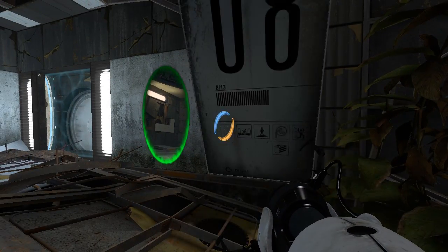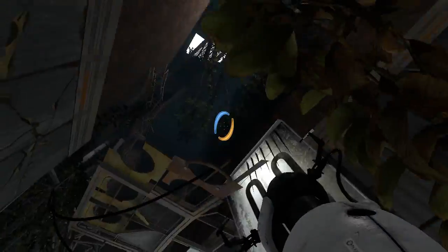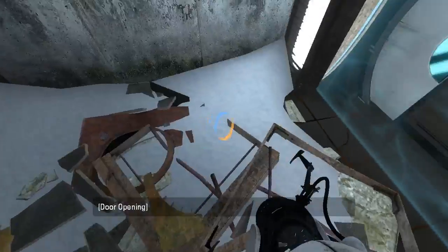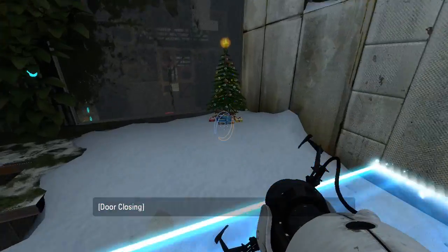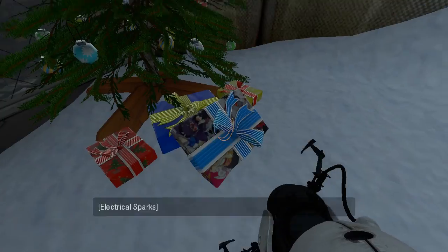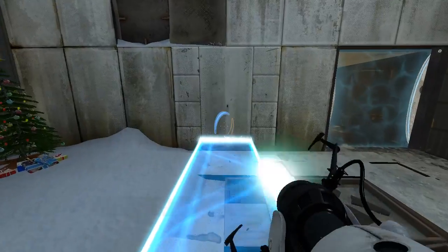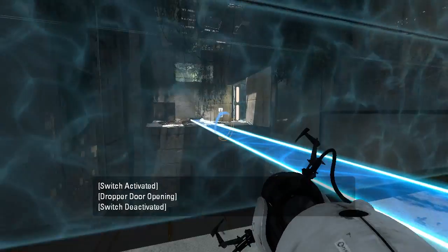Eight out of thirteen, huh? Man, I just love the way this looks. And here's some snow, it seems. Alright, let's get in here. Hello, Christmas tree! Wow, it's actually got little blinking lights on it. Some presents here, but we can't unwrap them cause it's not Christmas yet. We have our light bridge, and this is... this is not a portable button.